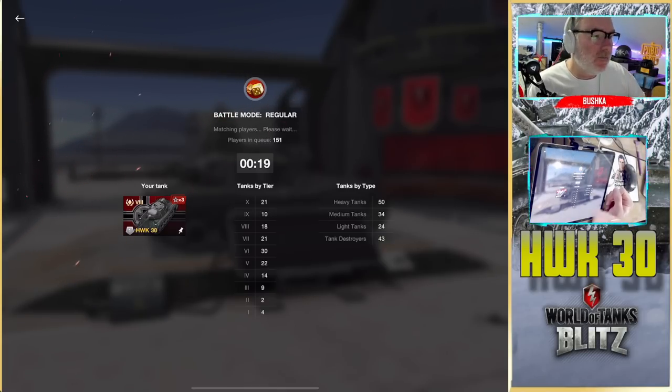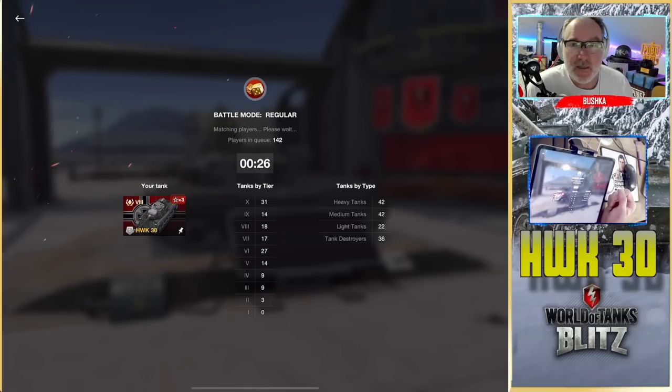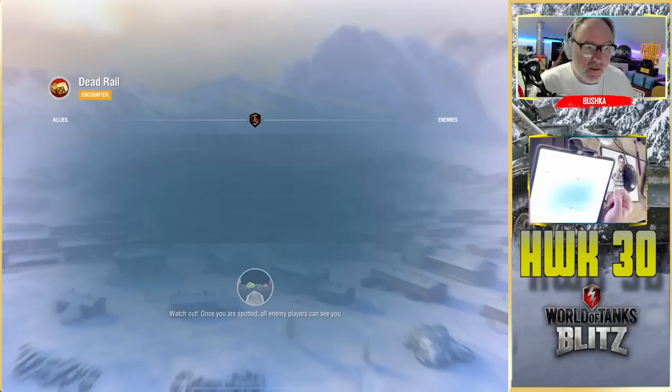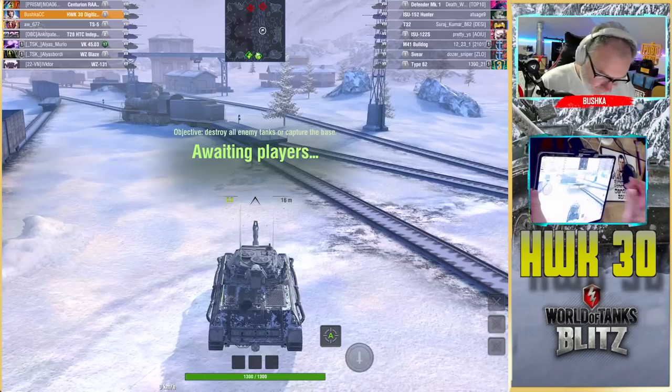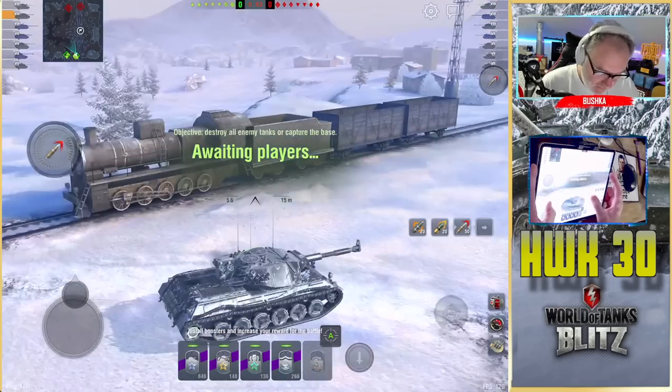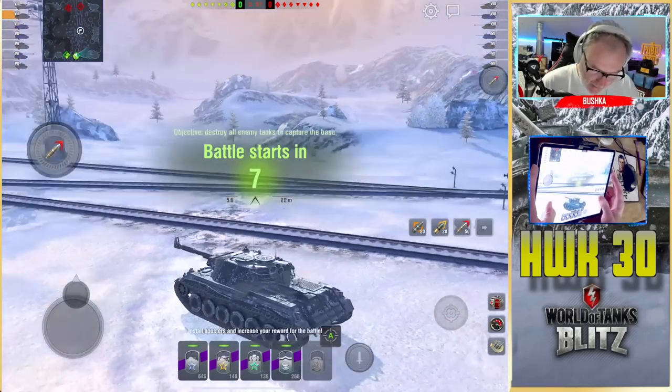It has 10 degrees over the side and 9 degrees over the front. A lot of people don't know about this - a lot of tanks have better gun depression over the side than over the front. The Panther was another one. It's also very quick and actually has better armor than the RU 251.